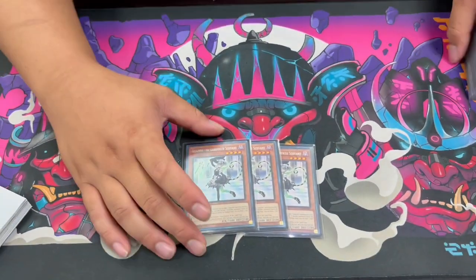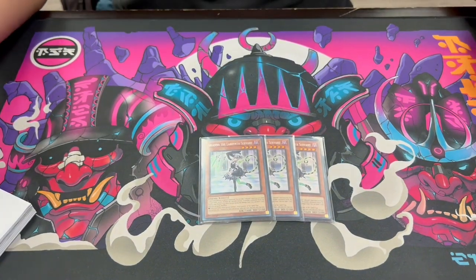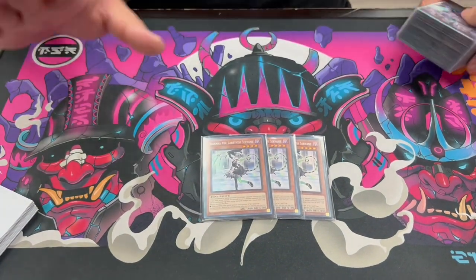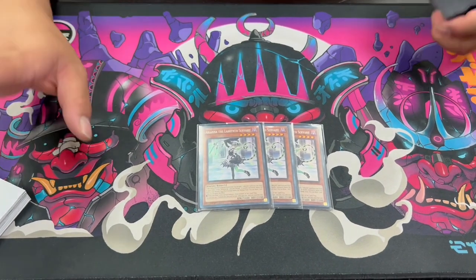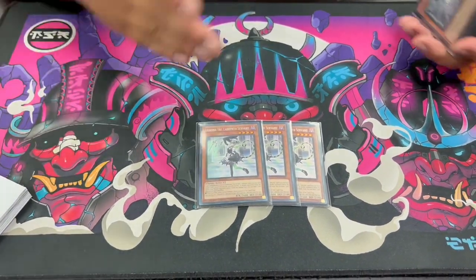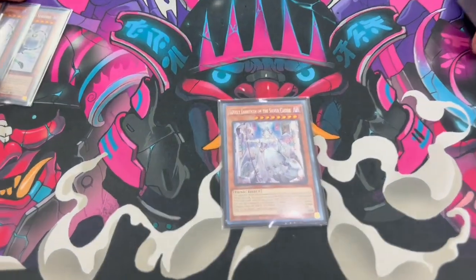Starting off, we have three Ariana. On normal summon it searches for any Labyrinth card — it searches for your monsters and your back row, really good card. Additionally, it has the effect where if a monster will be leaving the field by a normal trap effect, you draw a card and can special summon a fiend from your hand or set it as a spell and trap card. In most cases it's just one of the four normal summons you actually have in the deck.